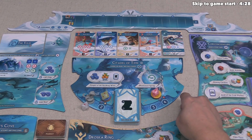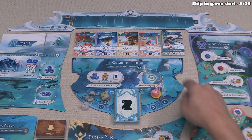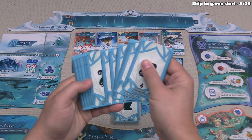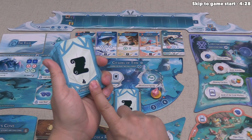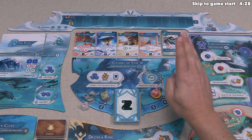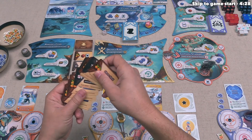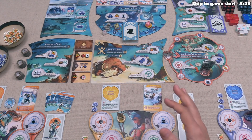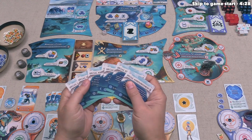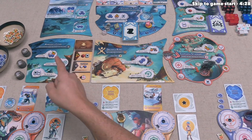The base game of Tidal Blades comes with various modules and advanced components. One involves flipping the board over to play through five rounds with a triumphs round, making the game longer. There are also legendary challenges — more complicated but with very good rewards — and we are technically playing with a few of these integrated into the Angler's Cove expansion. There's also an advanced market card deck and a special announcement module. Today we are using the base mechanics plus everything from the Angler's Cove expansion.